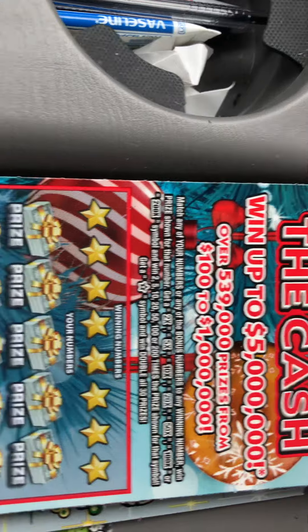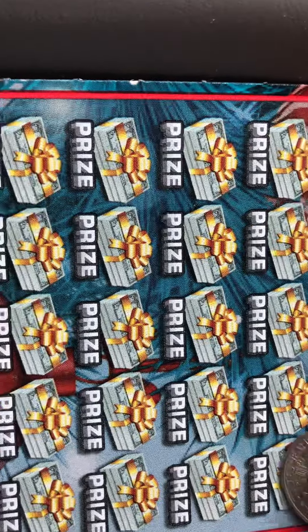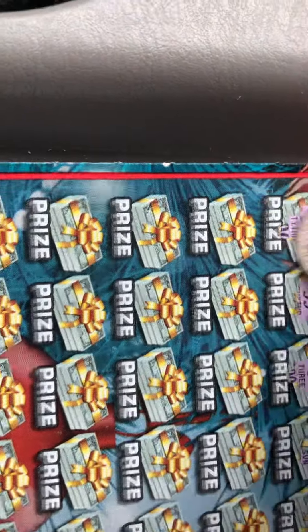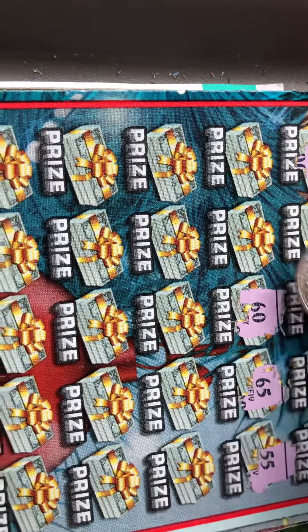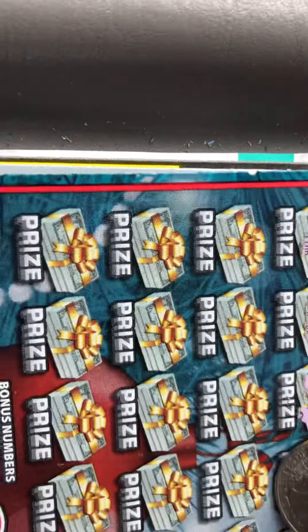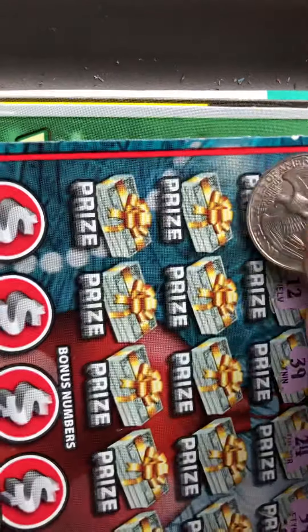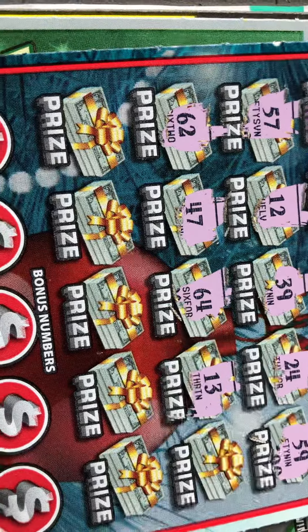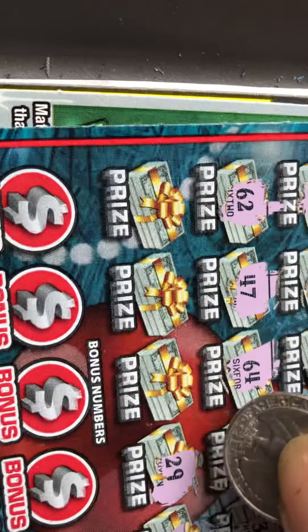200-times for the $20 ticket, number 10. Let's find out if we can get a multiplier or a star. I hope we can get a star — it's been a long time since I've won a big amount of money. I hope I can get it today. Okay, we get 59, 24, 39, 12, 57, 62, 47, 64, lucky 13, 32, 48, 29, 49.